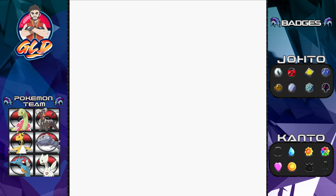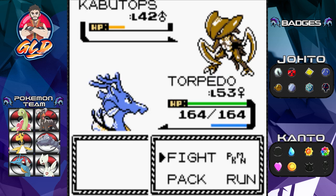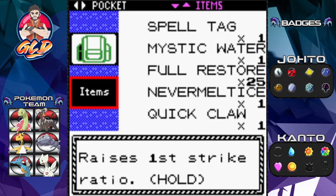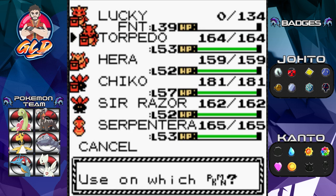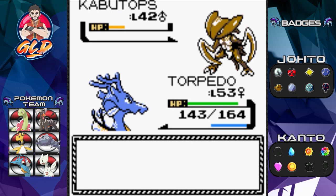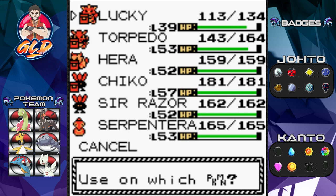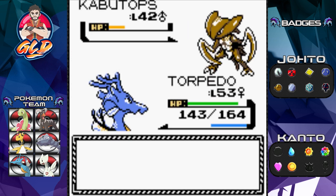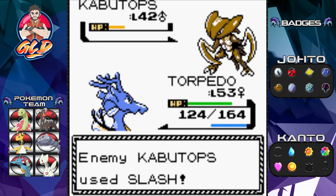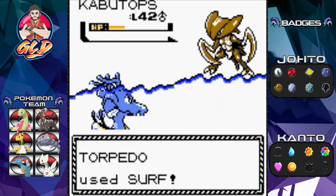Bring it on — Torpedo attack right here. We didn't expect that. We're gonna use the revive on Lucky and make sure Lucky reaches level 40. There we go, revitalized. We'll use a max potion on Lucky as well. We've recovered — let's go, Surf attack. Yeah, Surf attack will work.